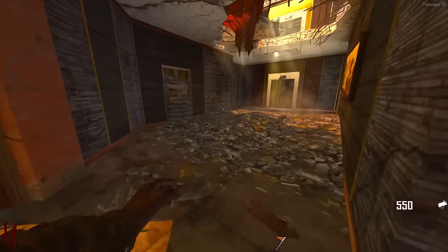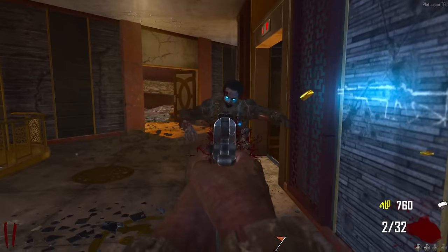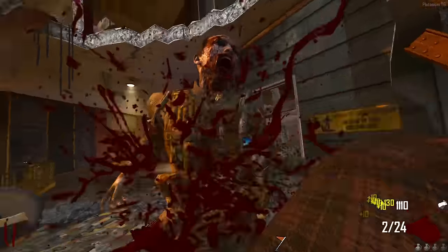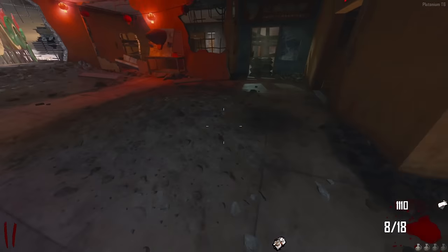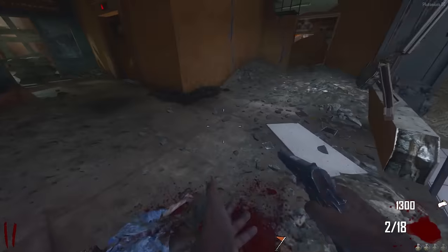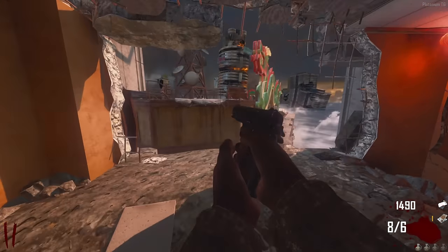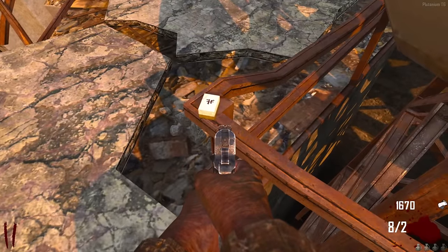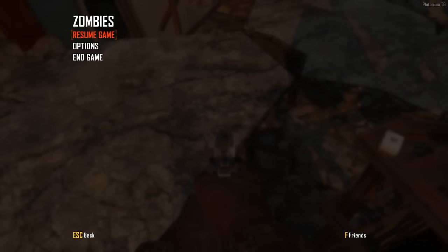We're going to speed run through this easter egg. First things first, let's get all the parts for the trample steam. I think the last part is over here - yes, there it is. Let me do the jump. There was a zombie coming up but we're fine. Got the parts, now heading down here to build the trample steam. Added the last part - trample steam is done.